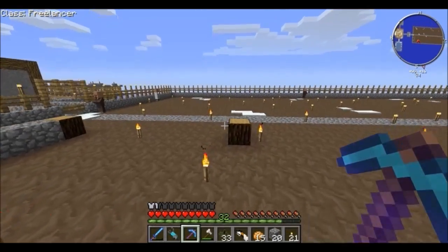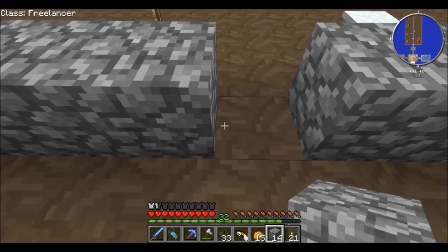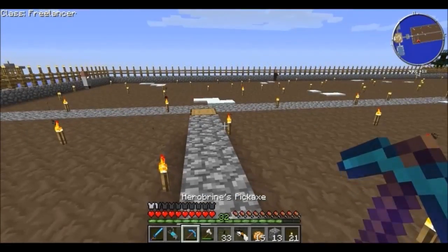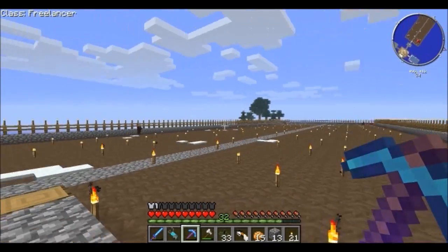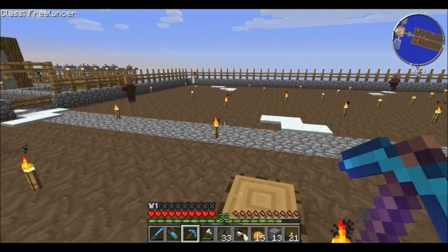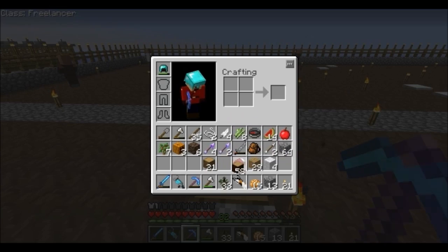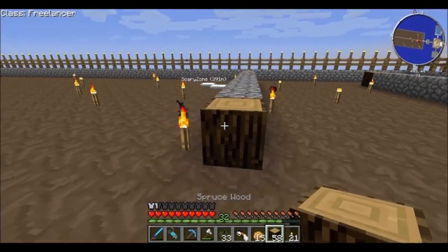Herobrine's pickaxe is almost dead — I think we might have to retire it. It's a creepy pickaxe, but I love it. It basically created everything you see here — this was all because of Herobrine's pickaxe, which is kind of creepy and kind of awesome at the same time. Spruce wood — gotta get that spruce wood. That's what this is, right? Yeah.